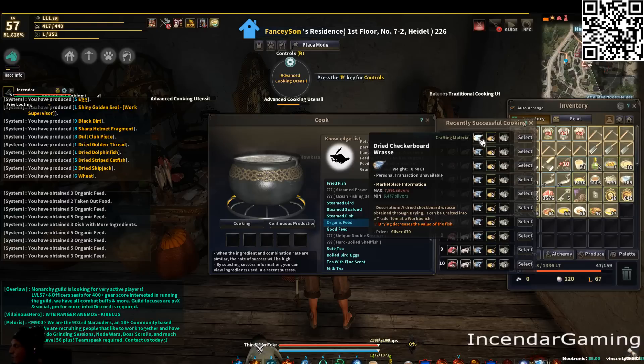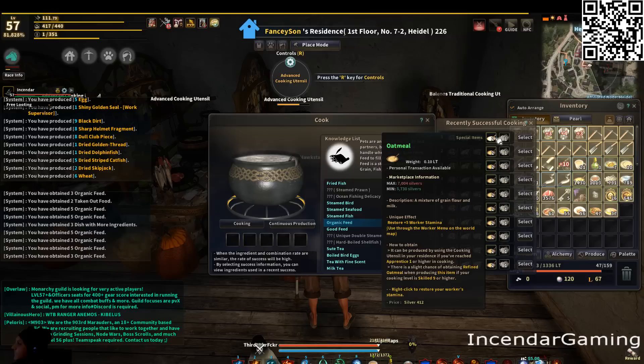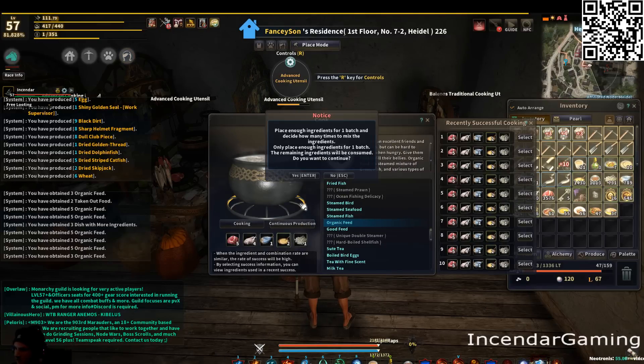I'm using one blue fish. Depending upon your setup you're either going to use one blue, two green, or four white. I did put a fish identifier on incendar.com to help this out since all dried fish will appear white even though this is really a blue fish. Two oatmeal, or one blue oatmeal. And lately I've just been liking to add salt — it's not really necessary.